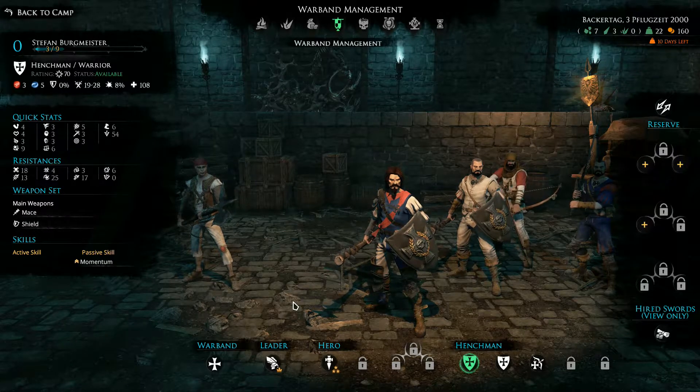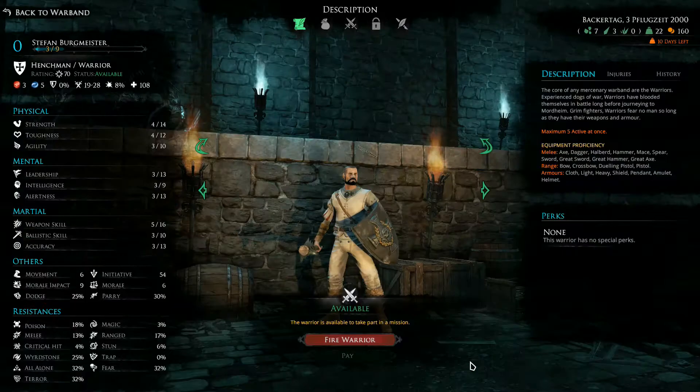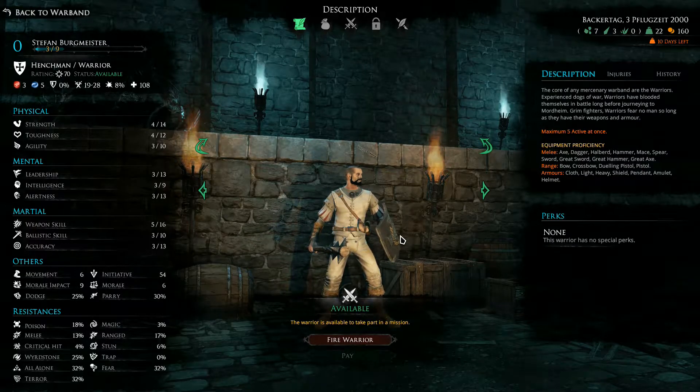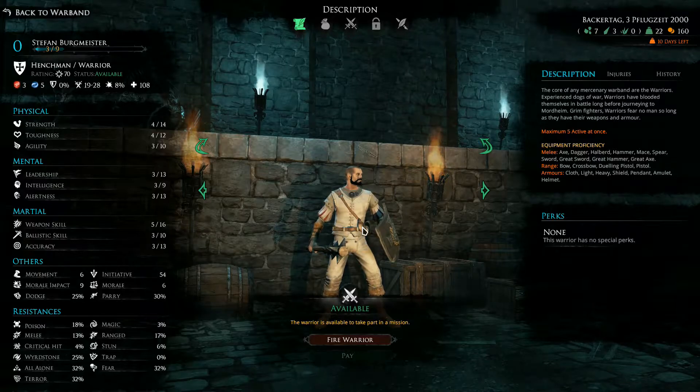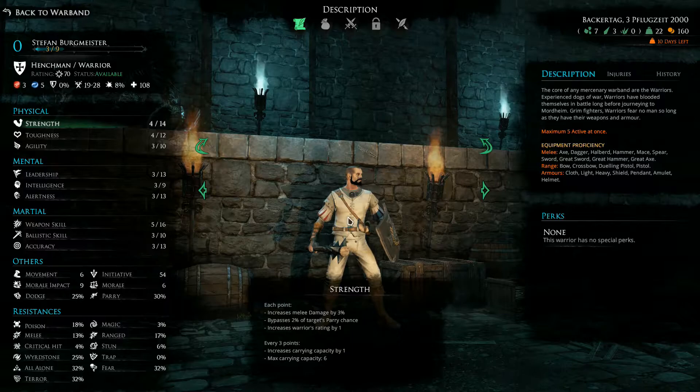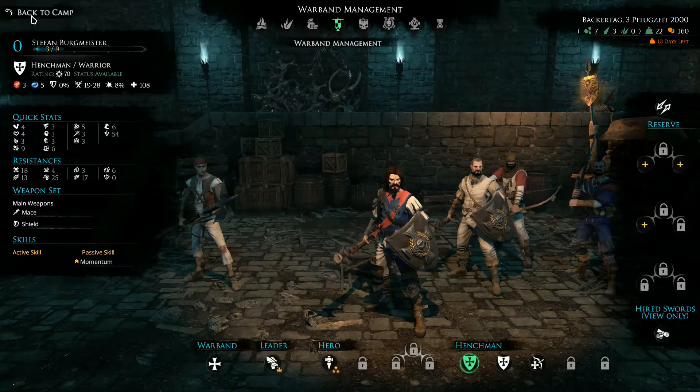Now that we got that out of the way — I did get this guy a shield, and I did remove his mohawk because he didn't make the climb last round, which actually cost us the optional objective that would have given us a lot more XP. So we all sat down together and we cut his hair off.